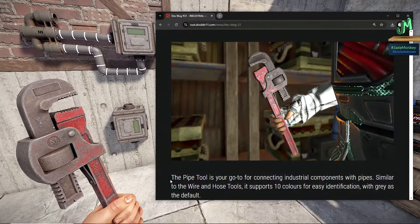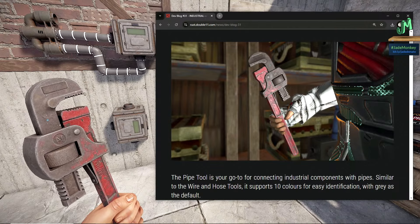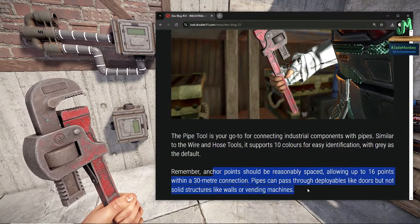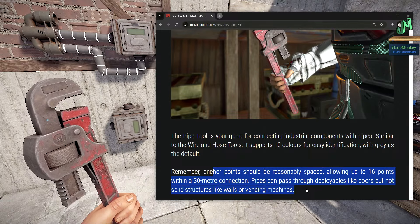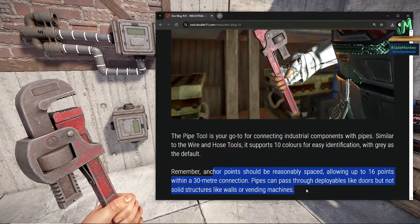The pipe tool is your go-to for connecting industrial components with pipes. Similar to the wire and hose tool, it supports up to 10 colors for easy identification, with gray as the default. Anchor points should be reasonably spaced, allowing up to 16 points within a 30-metre connection. Pipes can pass through deployables like doors, but not solid structures like walls or vending machines. Or can they? Wink!